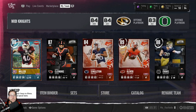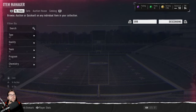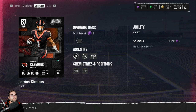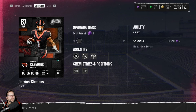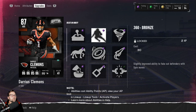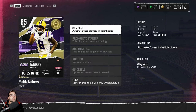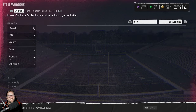Now let's talk about your lineup. Once you have all the players you want, you can find them in your item binder and upgrade them using your training points. You go to upgrades and spend five training points to unlock abilities. If there's no hexagon or ability pluses on a player, don't spend your training points on them because you cannot increase their abilities. Players that don't have those pluses below the diamonds don't have what are called abilities.